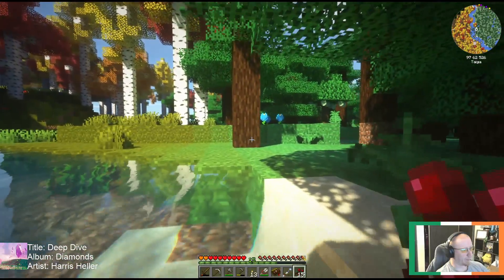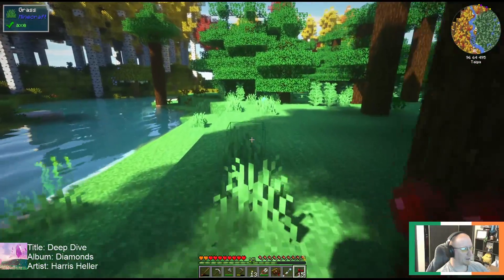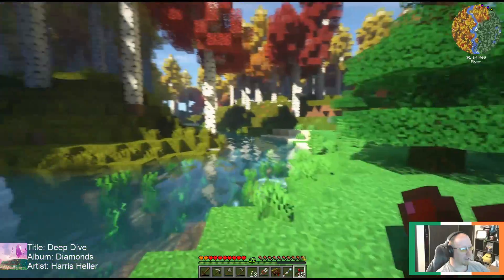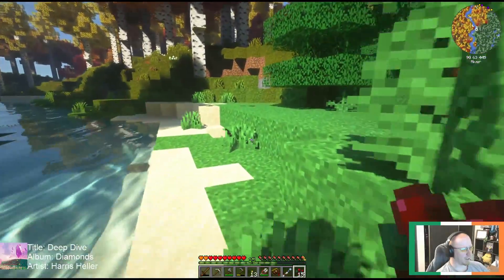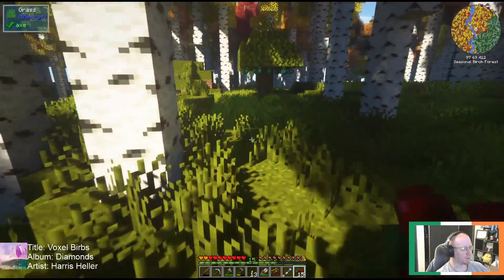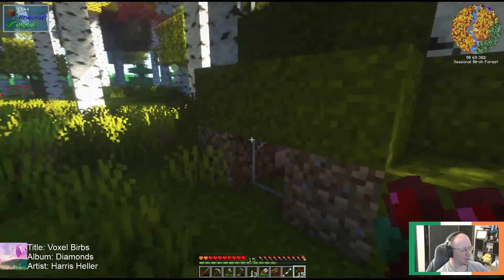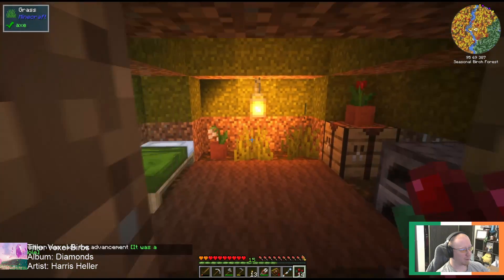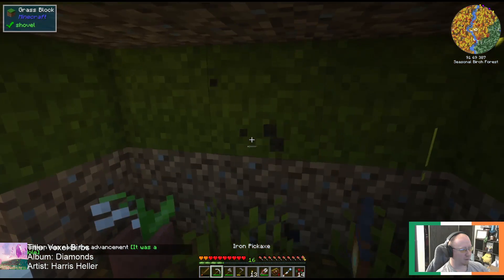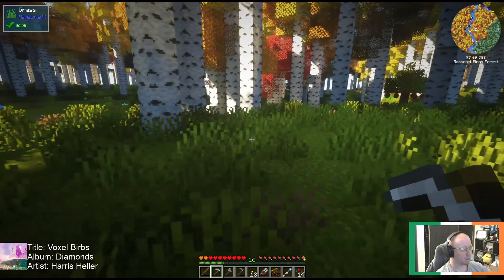I realized when I generated this world that I accidentally selected the wrong world gen type, so instead of Biomes of Plenty with realistic generation, it's realistic generation with large biomes — so we don't actually have Biomes of Plenty enabled. I don't think that's a problem; Biomes of Plenty really doesn't add anything gameplay-wise, it's all aesthetics. There are a few things it adds — oh, a little hobbit hole! What? Yeah, hobbit hole. Nothing in the furnace, just a lantern. Lanterns are cool — we found a hobbit hole.